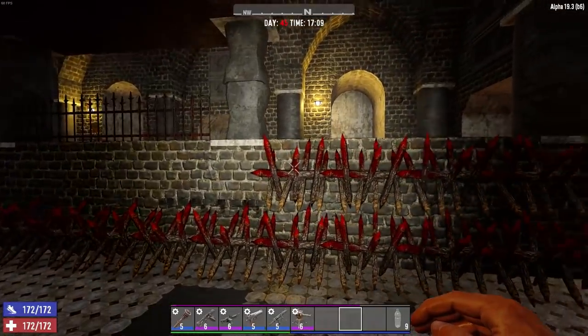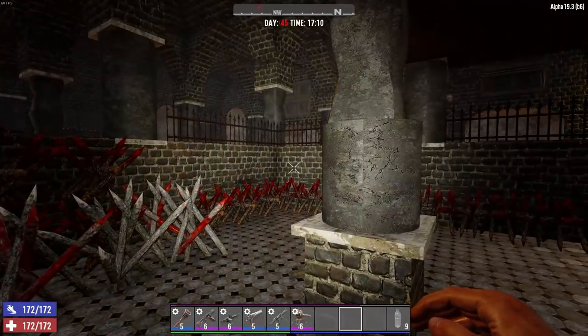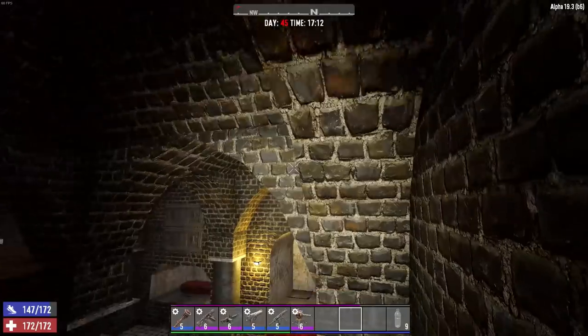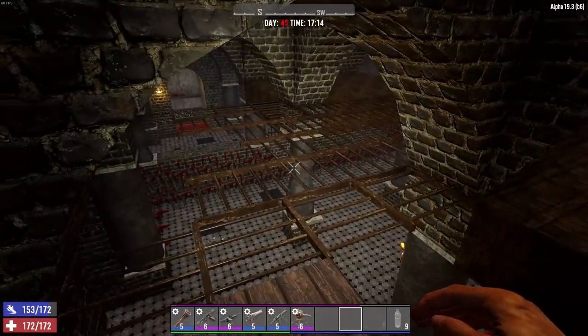What I did was I broke down the stairs that they had on all the sides and put extra blocks in there and just upgraded them to cobblestone. Then continued the spikes that they had here all the way around. Then let's head upstairs — show you what I did up here. Made a little walking path in case I fall down. Let's hope that never happens, but I can get back up here.